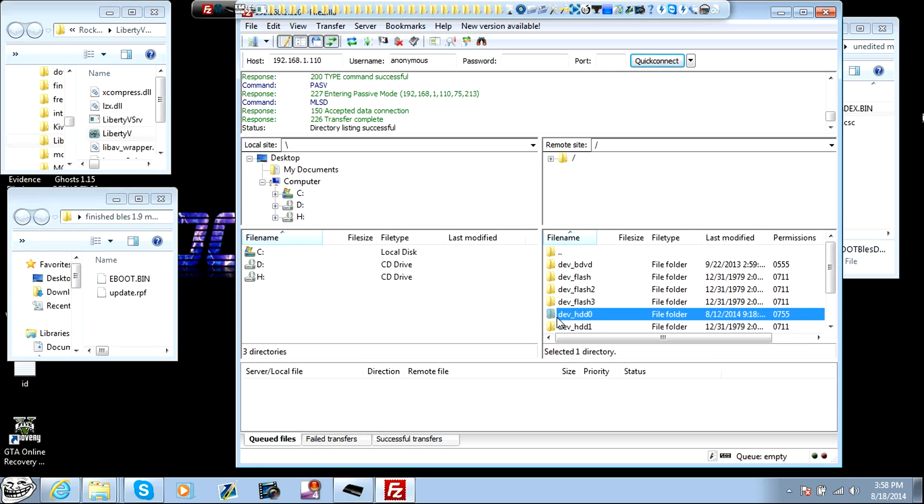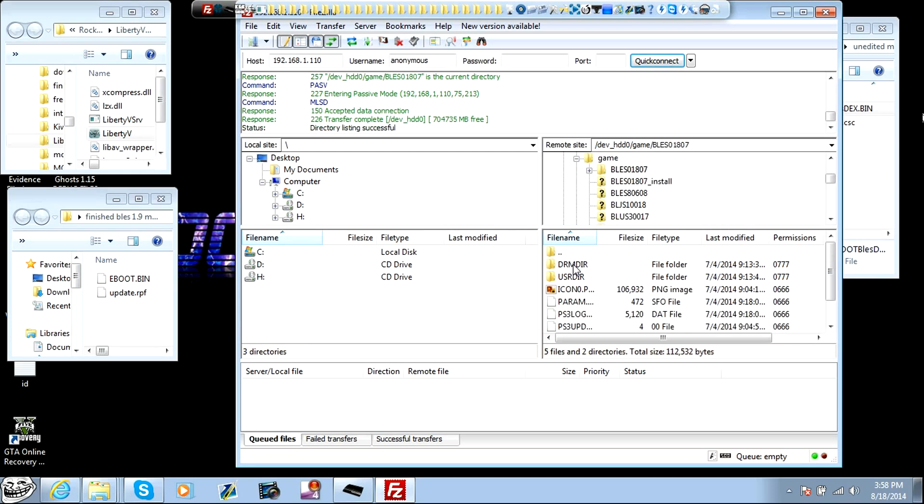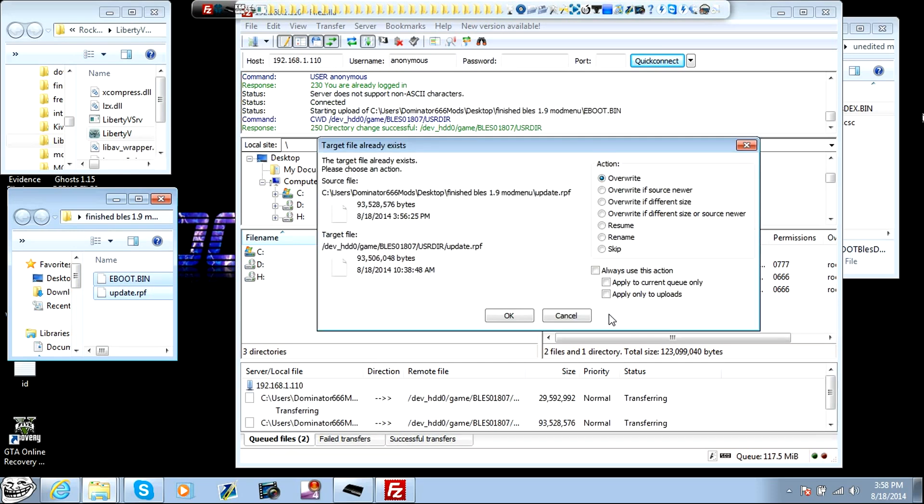Go to dev_HDD0. Go in there, then click on Game — not Games, Game. Go to your GTA. I'm on the BLES version so it's BLES 01.8.07. If you're on BLUS, it's BLUS 31.1.56. Enter that folder. Go into the USRDIR folder in there. Now come over here to the finish menu and copy both the UPDAT RPF and the e-boot.bin, and drag them into there.